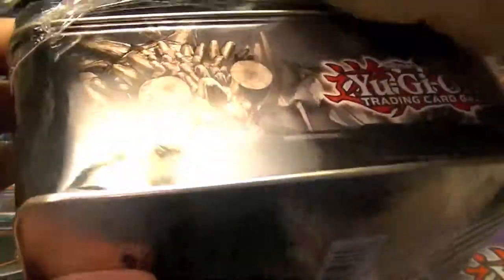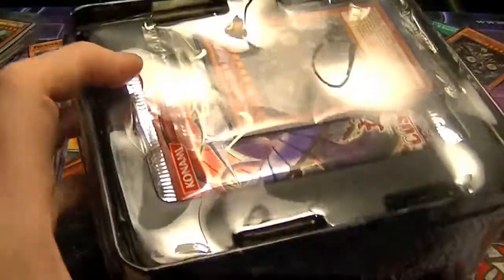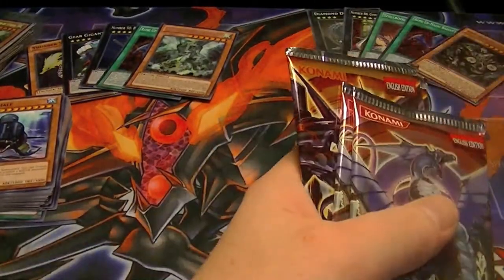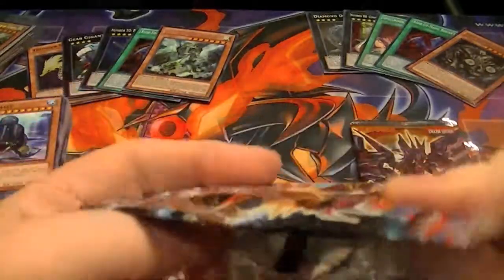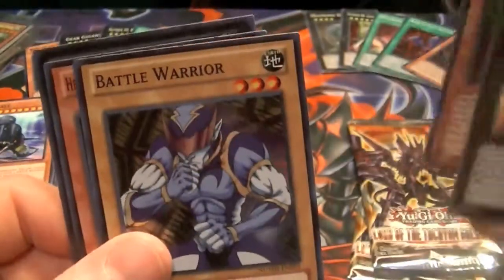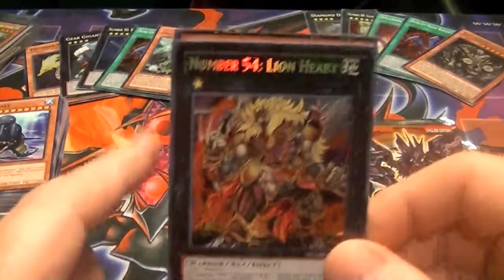And for our final 10 of the case openings, still need to pull that Secret Rare Draco Sack. And our final 5 packs — we'll go with Number Hunters. Save the best 10 for last. We got Number 63 Shimoji Soldier, Zom Bow Wow, Battle Warrior, Heroic Challenger Class Sword, and a Secret Rare: Number 54 Lionheart. That's the third one from this side.